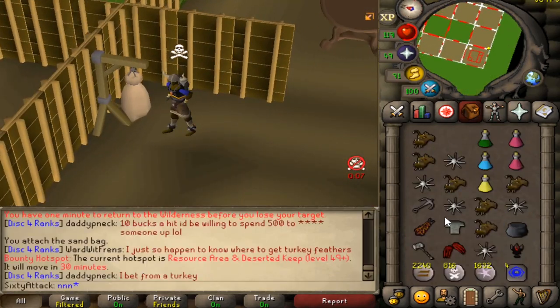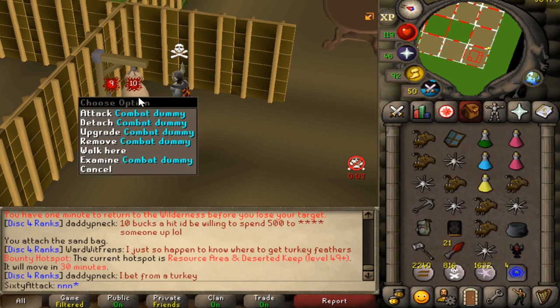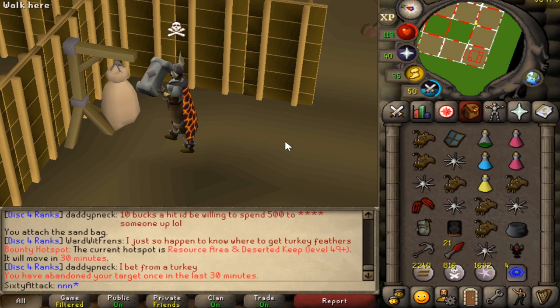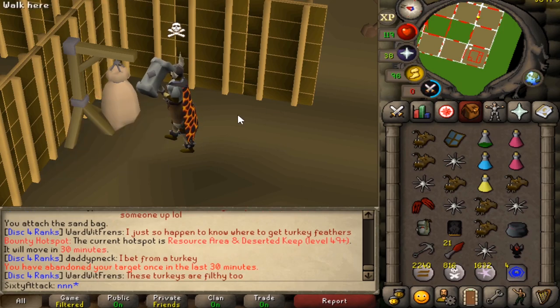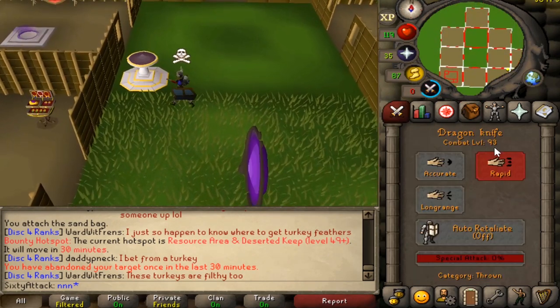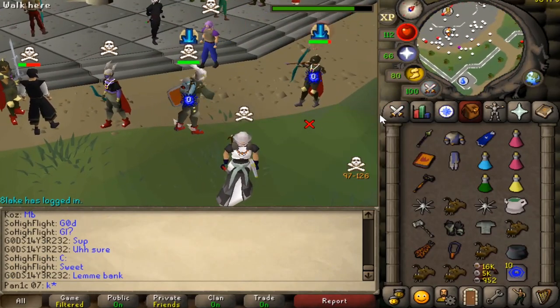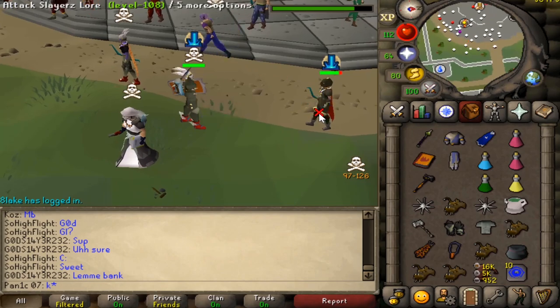In this gear on this account we can hit a 38 dragon claws which is a 76. Pretty sure 49 with anchor and gmall — 44, not too bad. And that's all at 93 combat which is insane. Slat has climbing boots — come on dude, like if you don't want to skull that's fine but at least bring the rune boots.